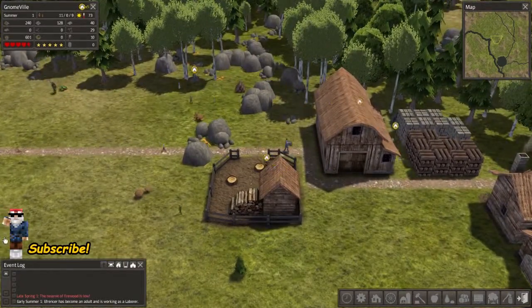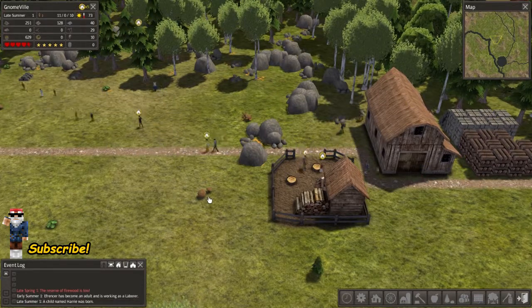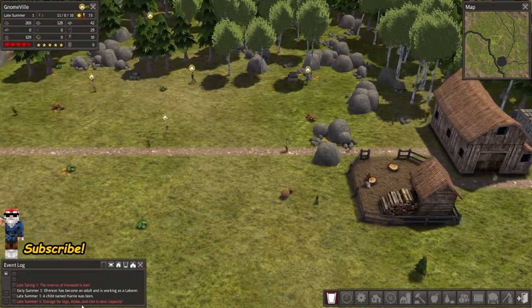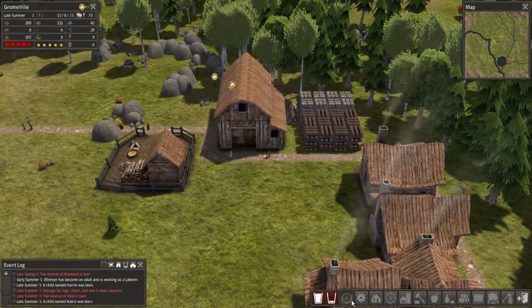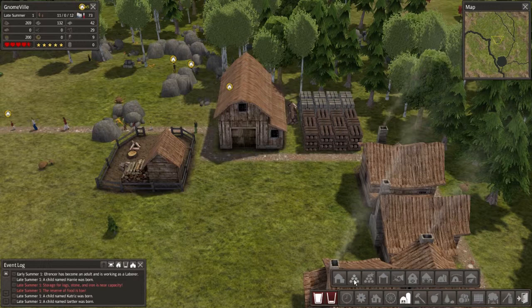Sometimes I really enjoy just starting the game up and watching them run around. Oh, we got a new child born — Harry! The stockpile is just about full, so let's pause the game to find the storage menu. Wow, that is a lot of storage options: grain silo, root cellar, meat locker, cool dry storage, bank, barn.